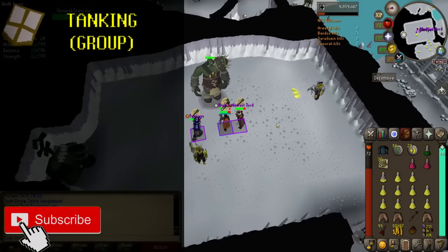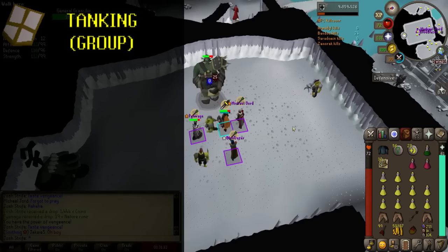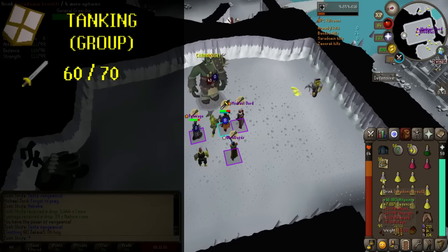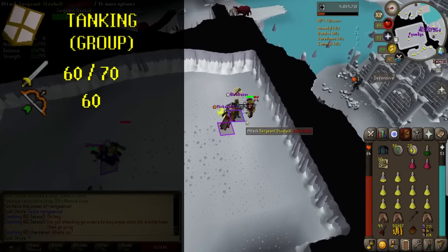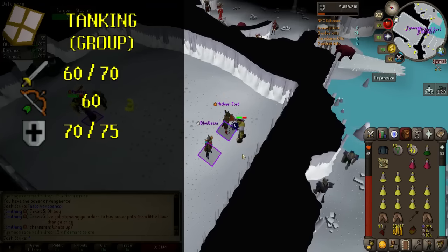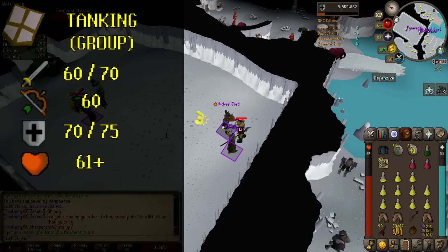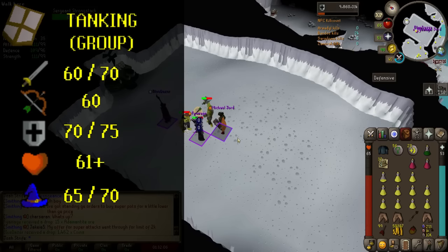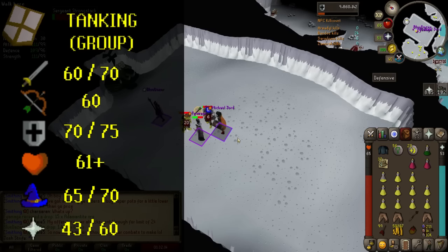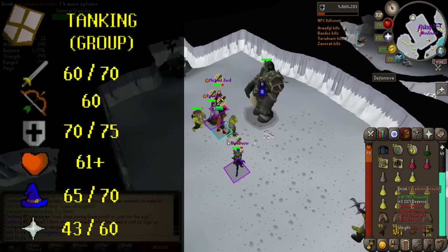Tanking in a group. If you're responsible for tanking while in a group of three or more, you won't need to be maxed as each kill will be significantly quicker. 60 attack for dragon weapons, ideally 70 for an abyssal whip, is fine. For defense a minimum of 70 to wear Barrows armor is a must — 75 allows for a dragonfire shield. Hit points must be above 60, since if your prayer fails and you get punched there's always the chance of being hit for 60, so having over 60 health prevents being one-shot killed. For magic, 65 or higher is fine to reduce mage damage. For prayer you'll need 43 or more minimum — protect from melee is essential, and if you can get 60 then do the Knight's Training Ground for Chivalry as it will help a lot.